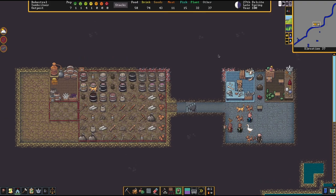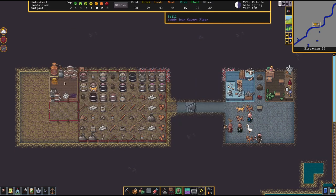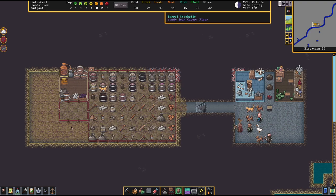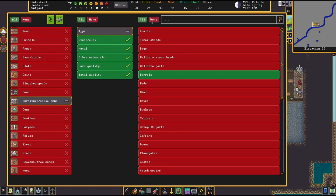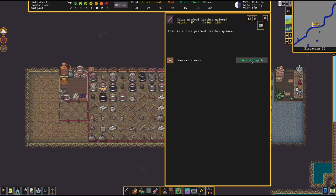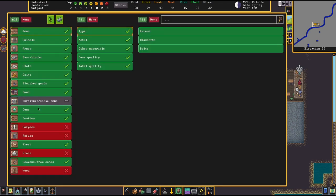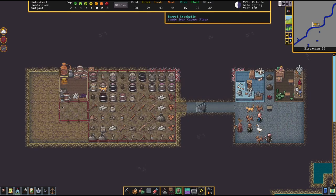In the first few episodes we looked at the in-game tutorial and the first guide about survival. Following that, I created a still, a few empty barrels — which at the moment have all been used — and I designated a specific stockpile for barrels. It's a furniture stockpile customized to only hold barrels, while the general stores stockpile is set to not store empty barrels.